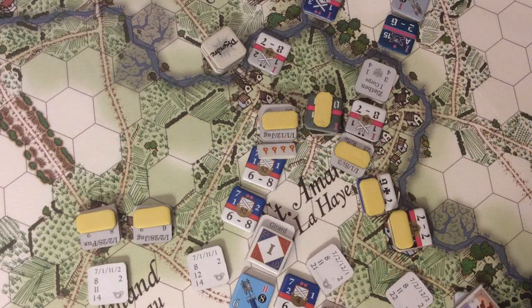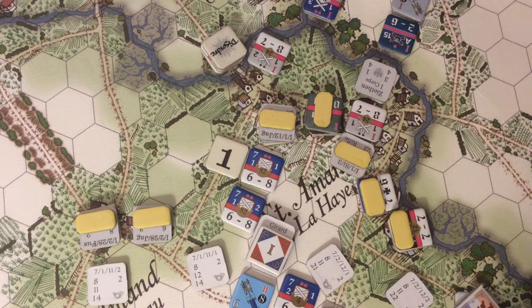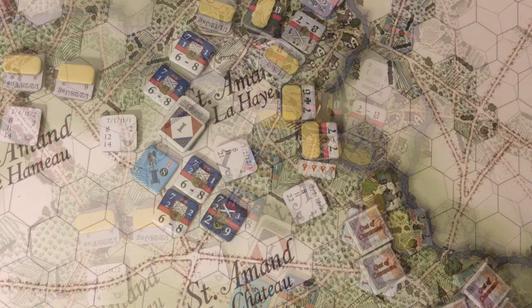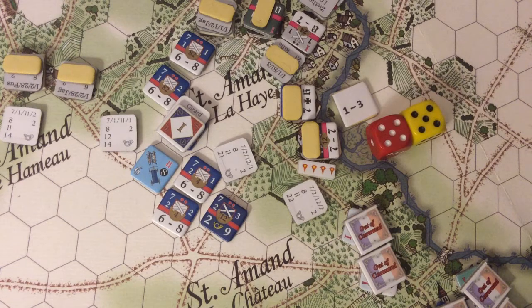Moving down the line, we have two increments of Jaeger and one increment of Schützen firing on the 1st Battalion of the 82nd. The odds are 1-1. The Prussians roll a 66 — it's a good thing there wasn't a leader there. The 82nd suffers one increment loss. Our final fire combat of the offensive fire phase is the 1st Battalion of the 12th firing out of the farm at the adjacent French skirmishers. The odds are 1-3, the Prussians roll a 55 — no effect.